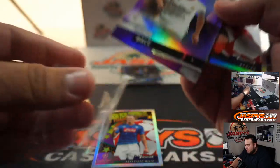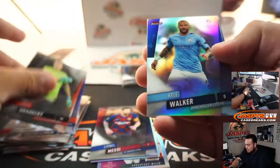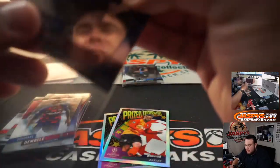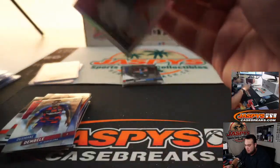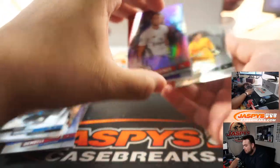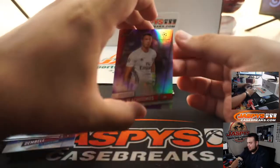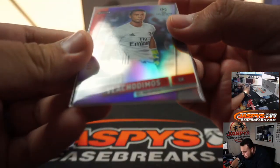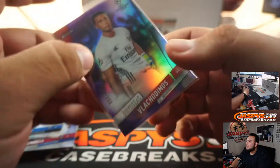Gareth Bale, purple Messi base, Walker — there you go. I feel like the die-cuts are pretty rare; I haven't seen any either, and I've broken like two cases worth of this. Come on Joao, let's get you an autograph — let's get an autograph for Robert. We got for Benfica, out of 250.